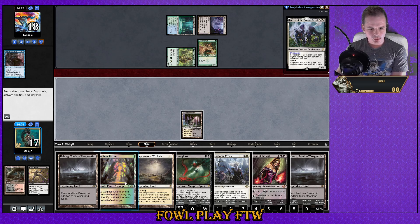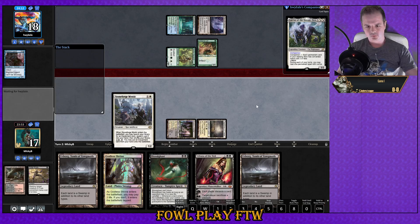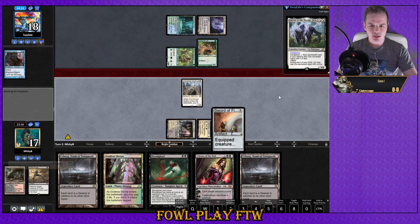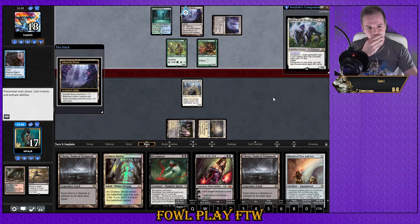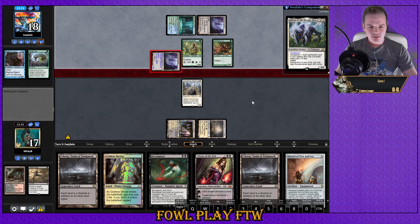We probably want to get Stoneforge Mystic onto the battlefield because if we get Sword of Fire and Ice we can start shooting their stuff down. Blood Ghast doesn't seem high enough value here. Unfortunately I sort of need removal spells and we really only had one in hand — it's a little land heavy. I can just trade this with the elf potentially. They just got Scale Up plus a massive effect.